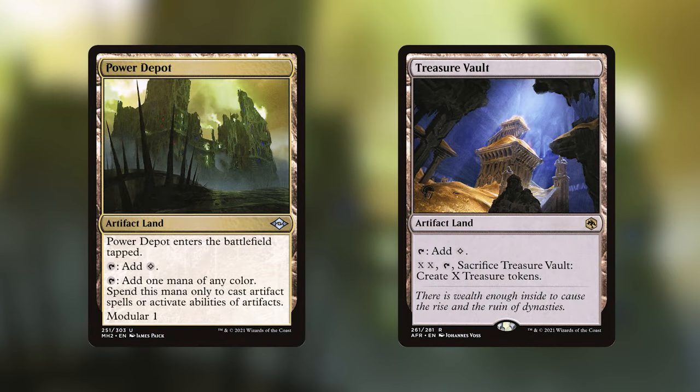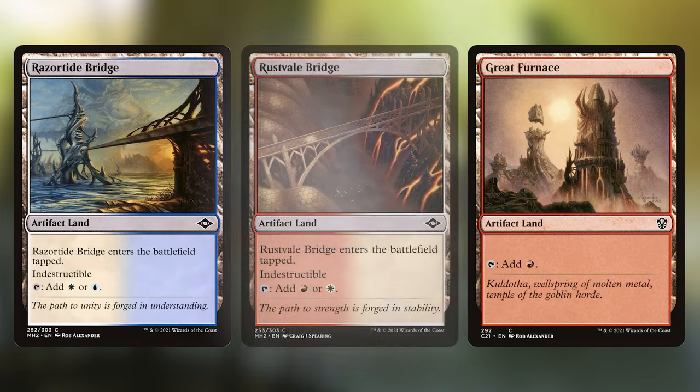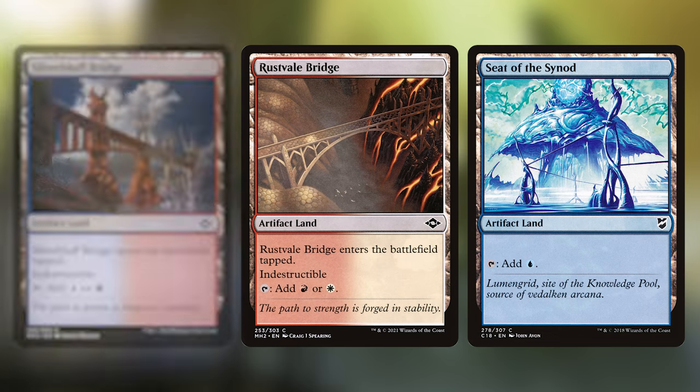Onto the land portion of this deck, we've stuffed every artifact land we can into it. This is important because Tetsun needs a lot of artifacts to flip, and exiling lands from the graveyard doesn't hurt as much as some other permanents. Power Depot and Treasure Vault have extra utility — Power Depot can give something a +1/+1 counter if it goes to the graveyard, and we can make a ton of treasures with Treasure Vault, which is very useful for crafting. The rest of the artifact lands are your standard set with Ancient Den, Darksteel Citadel, Great Furnace, Razortide Bridge, Rustvale Bridge, Seat of the Synod, and Silver Bluff Bridge.